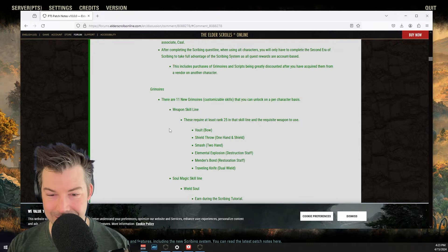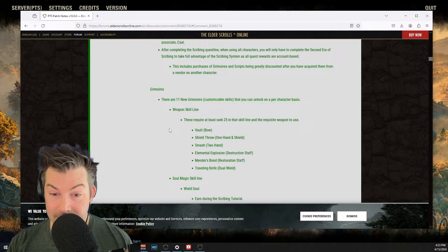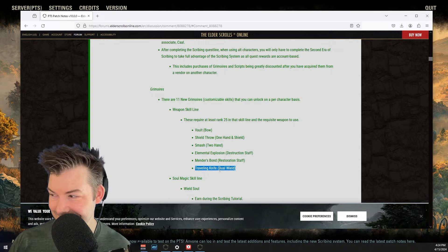Shield throw sounds interesting. Smash with a two-handed. Elemental Explosion with the Destruction Staff. And then Mender's Bond with the Restoration Staff — I'm kind of curious about that. It sounds like we're going to be able to add a lot of buffs, either for ourselves or for our group. I thought traveling knife was a little weird in the dual-wield skill line because we already have a knife-throwing skill in that line — seems a little redundant.